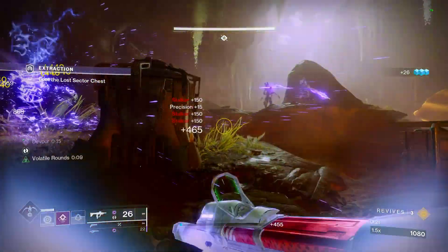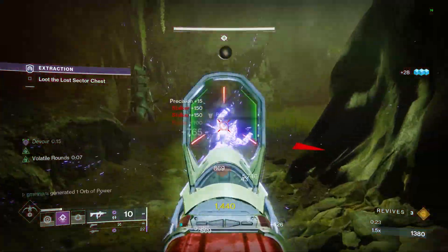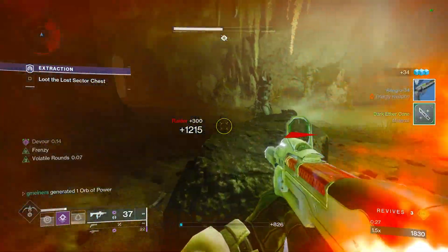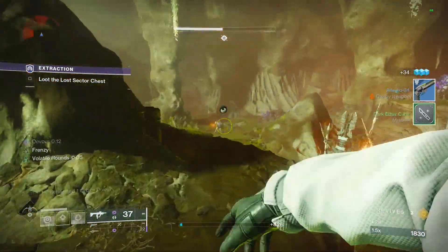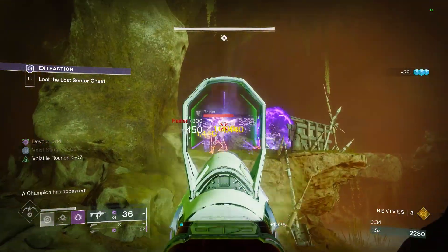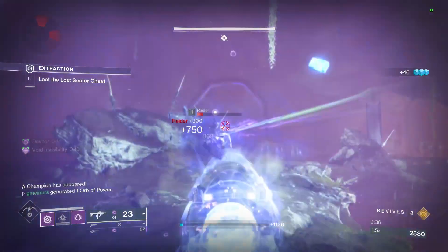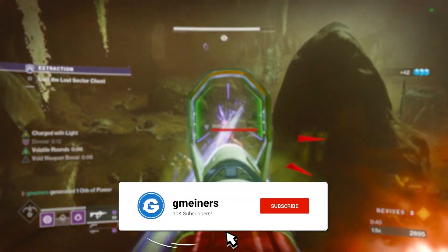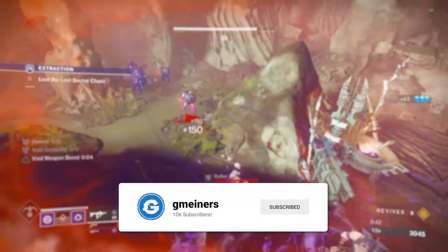In this video, I'm going to be going over a complete build that is going to allow you to casually maintain 100% uptime on volatile rounds, and we are also going to have a roaming buff with this, along with Devour and infinite Invis effects — so we're still getting every best part of the Void 3.0 subclass. If you guys do like these builds and want to see more like them on the channel, especially come Lightfall, make sure to drop a like and sub down below.